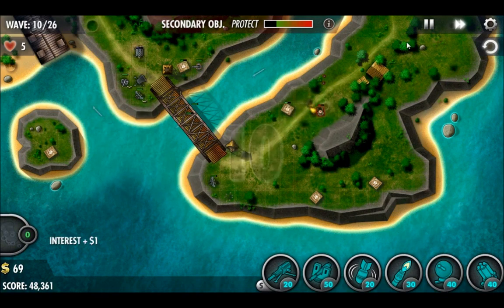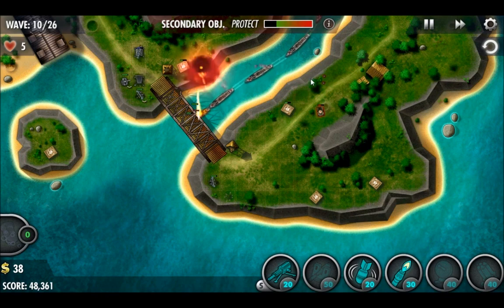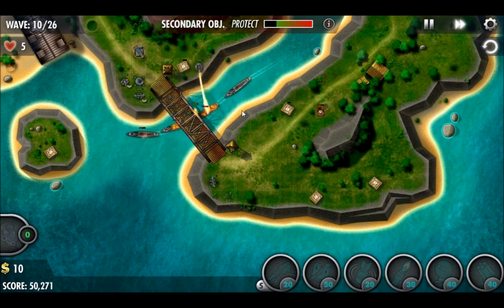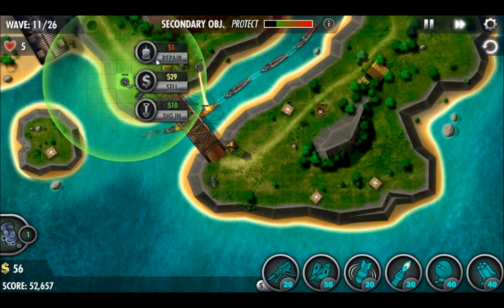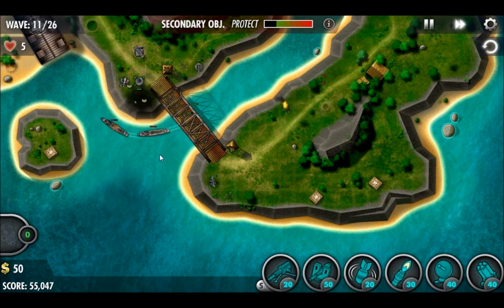We're going to start breaking open crates and destroying some of those guys. Trying to work over that crate a little bit. The bridge is pretty well defended at this point. Eventually we might have to worry about some things later on, but so far so good. Finished breaking open that crate. Upgrade our cannon. Broke open another crate. We've got a nice amount of funds rolling in.